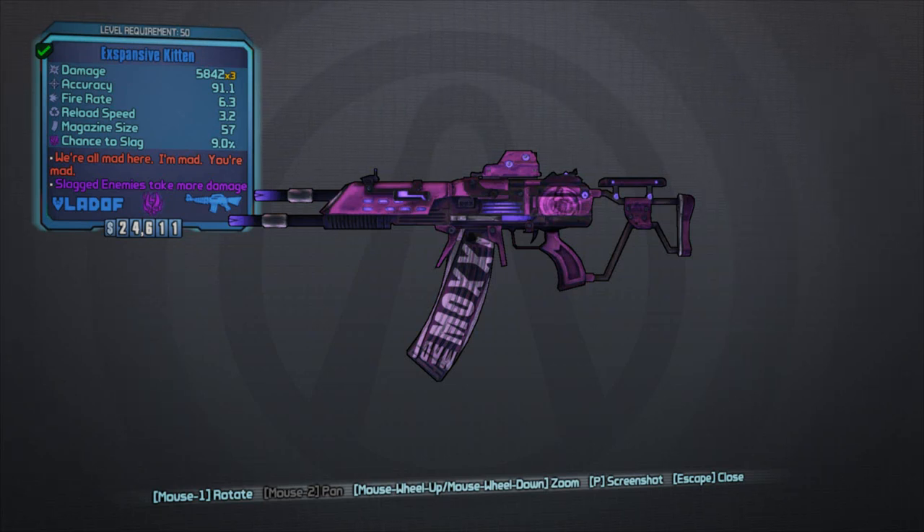Hey, what's going on guys, this is Alzu. I just wanted to showcase one of the new weapons you can get in the new DLC of Borderlands 2, Mr. Torgue's Campaign of Carnage — and this is the Kitsun Assault Rifle.